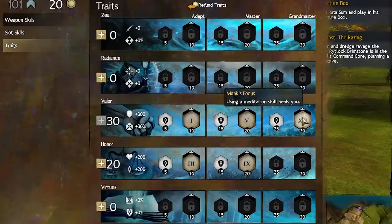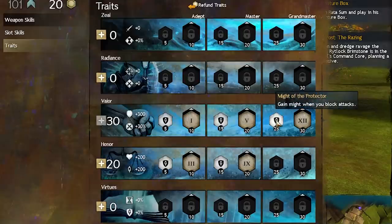Between Vigor, dodge heals, Meditations, boons, and the fact that you can gear mostly offensively at this point, your kill speed should be great too. 60 to 80 is nothing with this build.